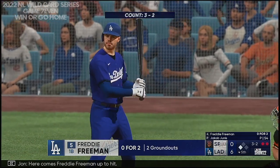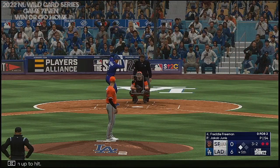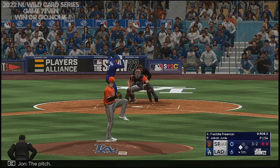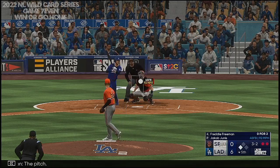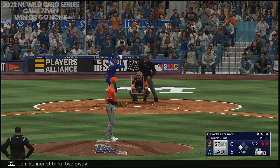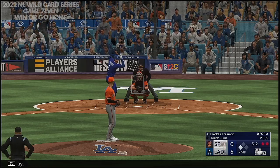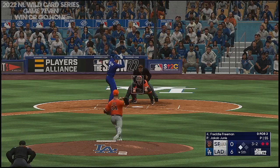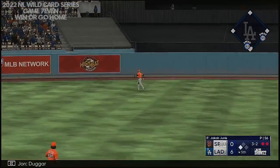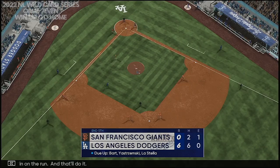Here comes Freddie Freeman up to hit. The pitch, and a foul ball — he stays alive. Runner at third, two away. In the air to left center, Duggar gliding to his right, pulls it in on the run. And that'll do it.